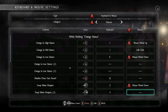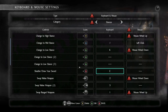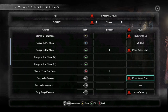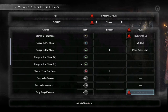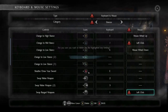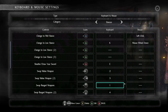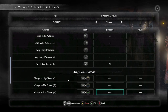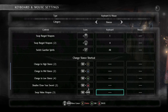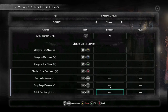For Sheathe and Draw Sword, change it to E. For Swap Melee Weapon and Swap Range Weapon, you can delete the current bindings — you're going to be using Shift+1 and Shift+2 to swap melee or range weapons. That's about it for the Stance category.